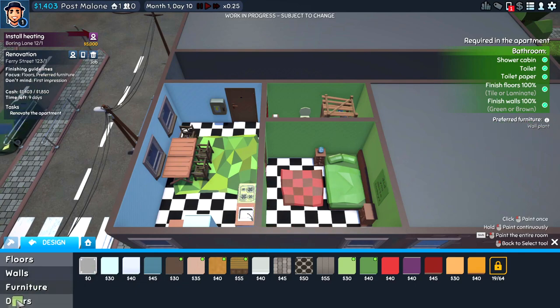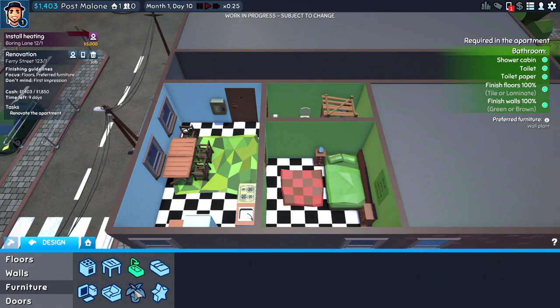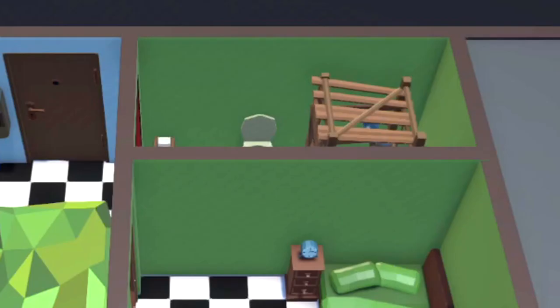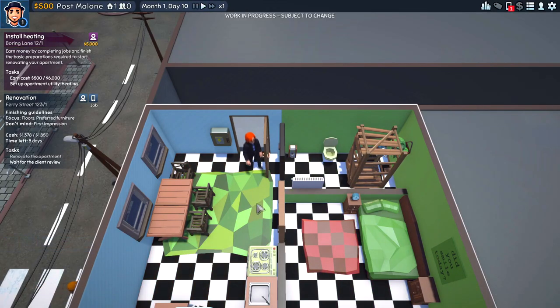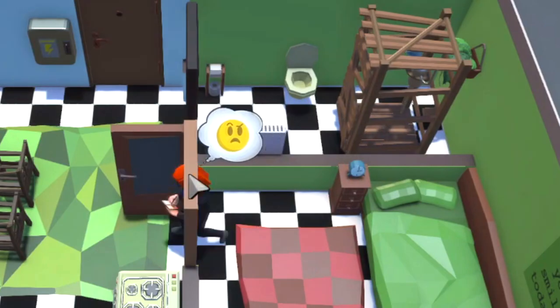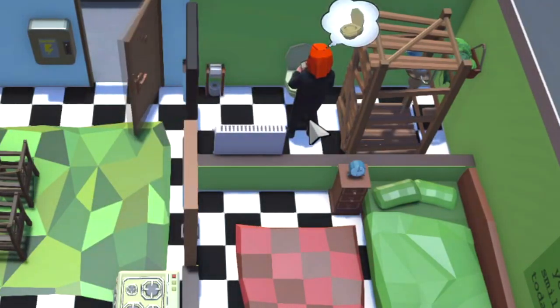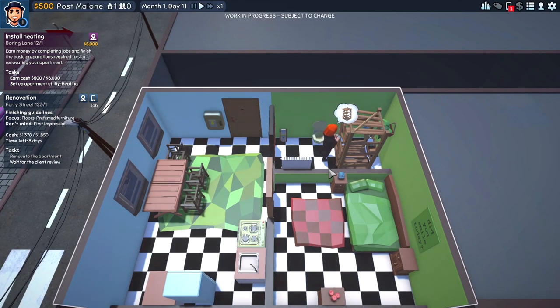The job is done and they'd like preferred furniture — a wall plant. Let's give them a wall plant. Here's a beautiful wall-mounted fern — we'll just stick that behind the shower. We should deliver on this job. They're very confused — they don't like the place.